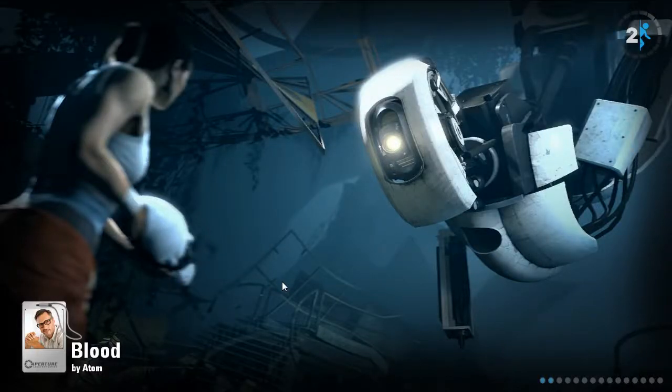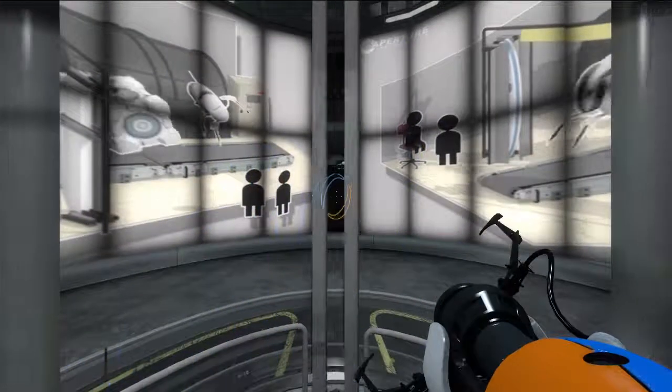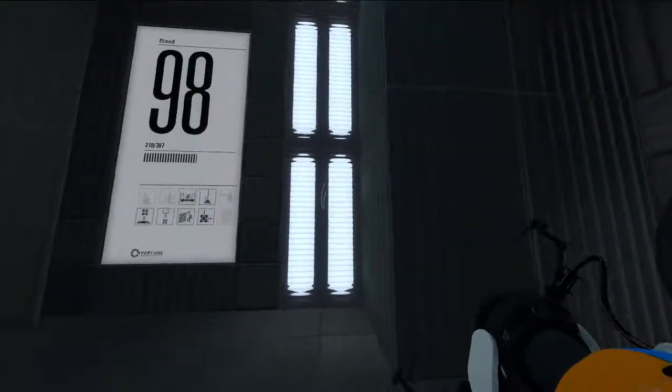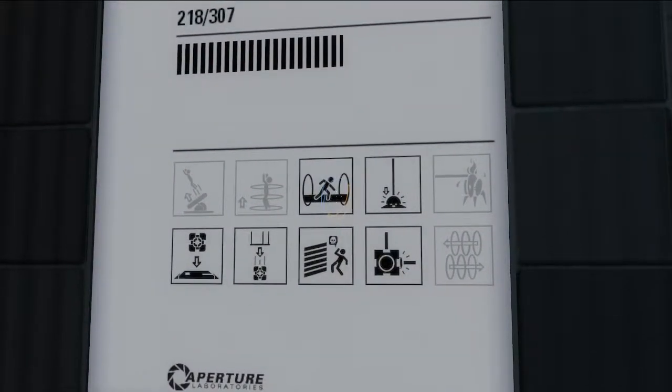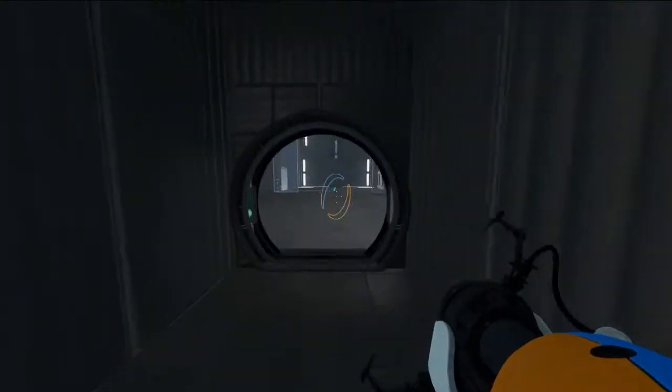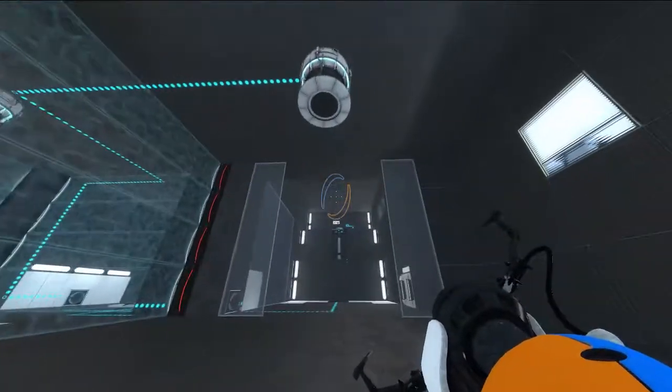How are we going to play a map that's called Blood by Adam? Awkward silence while the loading screen plays. Usually it's been better for me. Let's see what we got. Light bridges, some heap stuff, laser fields, and some lasers of course. It's an Adam map and it has lasers. I'm shocked.